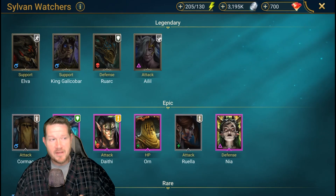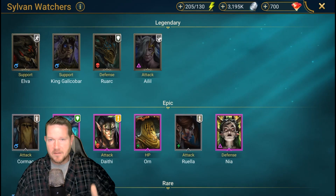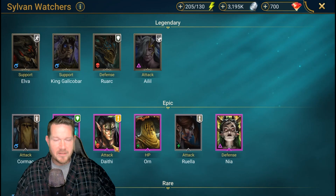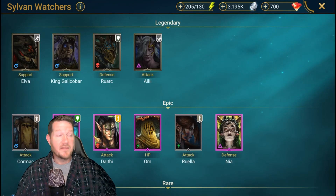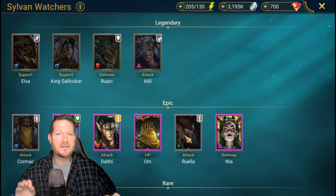You've got heals, protection — very unique protection. You've got the self-healing, the poisons to bring on a boss to slowly kill waves. You've got big damage, decreased defense, AoE right here. And that's what we're going to talk about today. And if I'm lucky enough to pull a Ruella, I pretty much will have everything I need to beat Faction Wars.